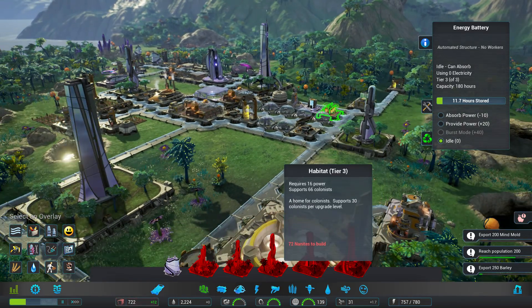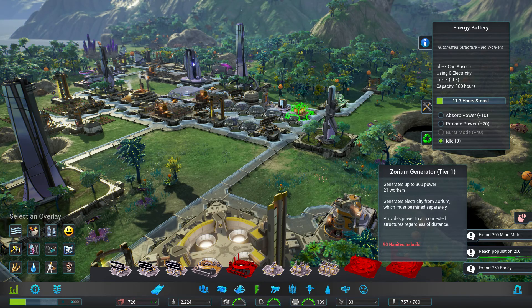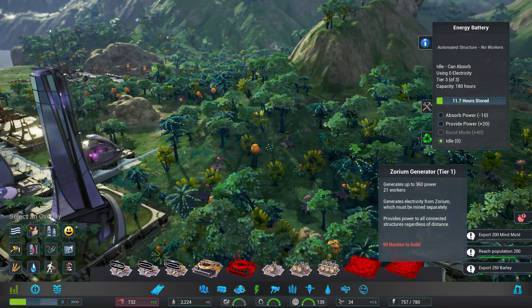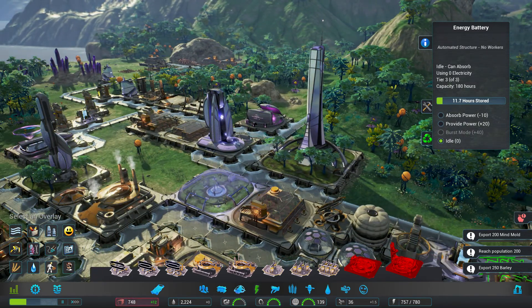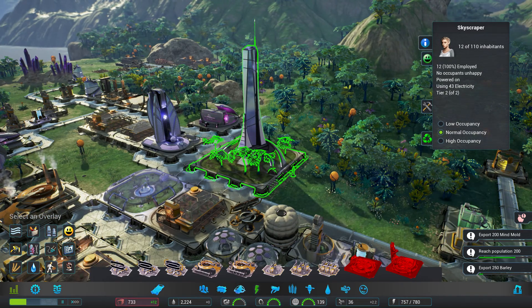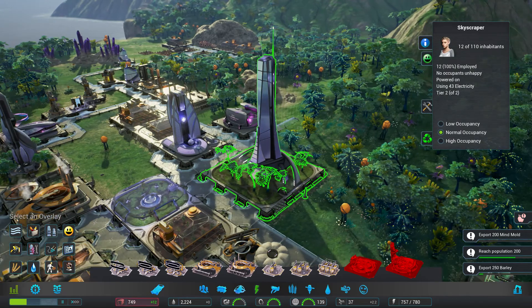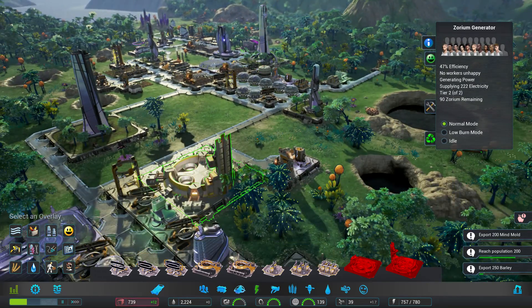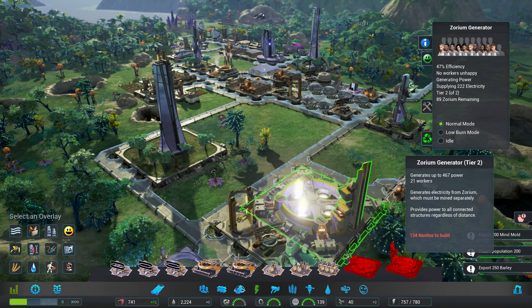All right, so we need something better. Let's go with energy — we need 90 nanites. I'm going to build this up here if there's space, maybe even right next to the existing one. This guy has room for 110 inhabitants but no people willing to take the spots. 90 for tier one — wait, is this tier one? No, that's a tier two zorium generator — we did upgrade it.